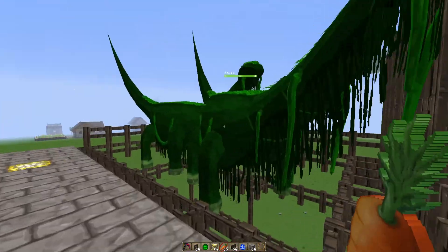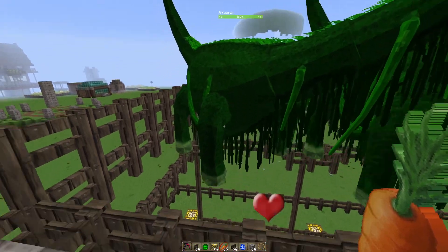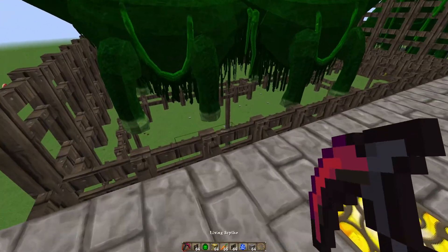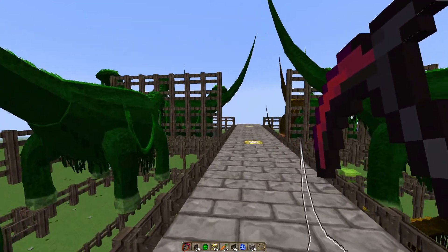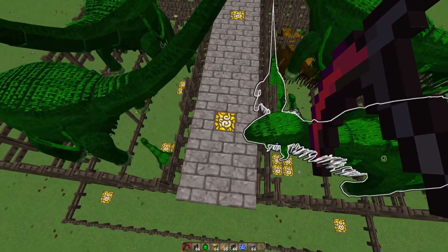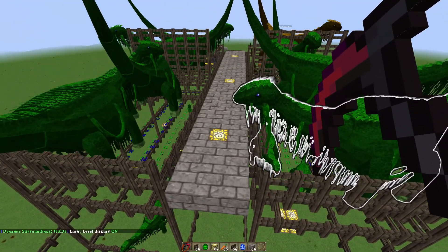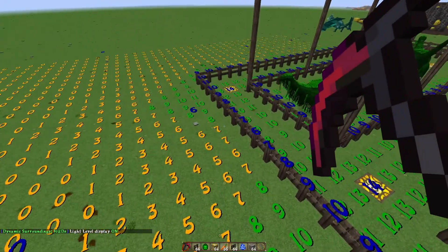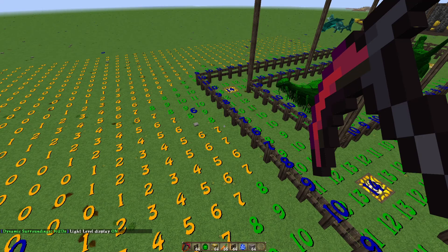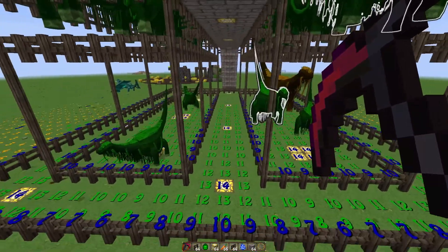Let's feed another one because it's quite fun. You there! Come on, show us what you're made of. Boink! That's so fun. And of course we need to light this up. For those of you who don't know, press F7 and you can see the light levels. Obviously anything that is 7 or lower, stuff can spawn. So press F7 and light all this up to stop them from dying a horrible death.